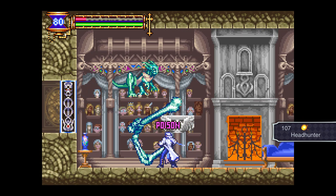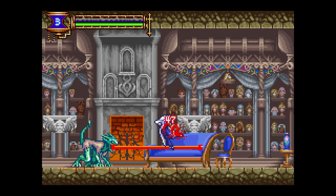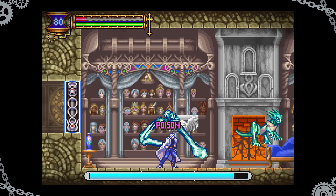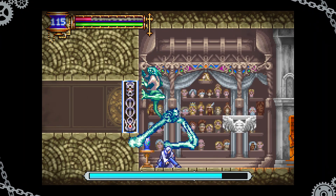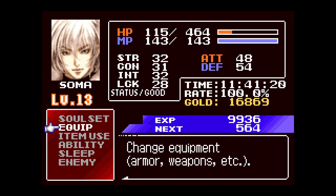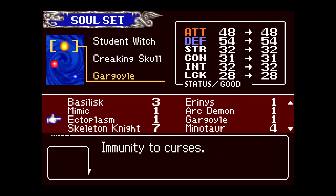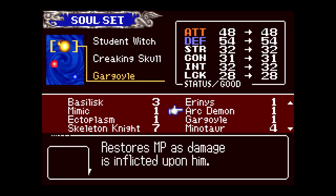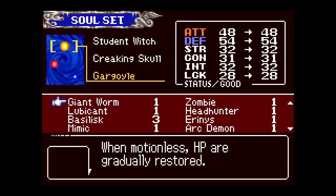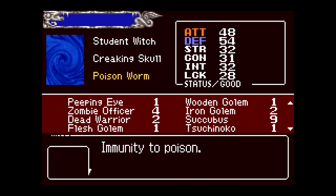It's poison, not petrification — I'm about to die from it. Let me use my special soul called Bites the Dust. I need poison immunity then — immunity to curse, petrification... there should be a poison one somewhere in here. Immunity to poison, there we go.